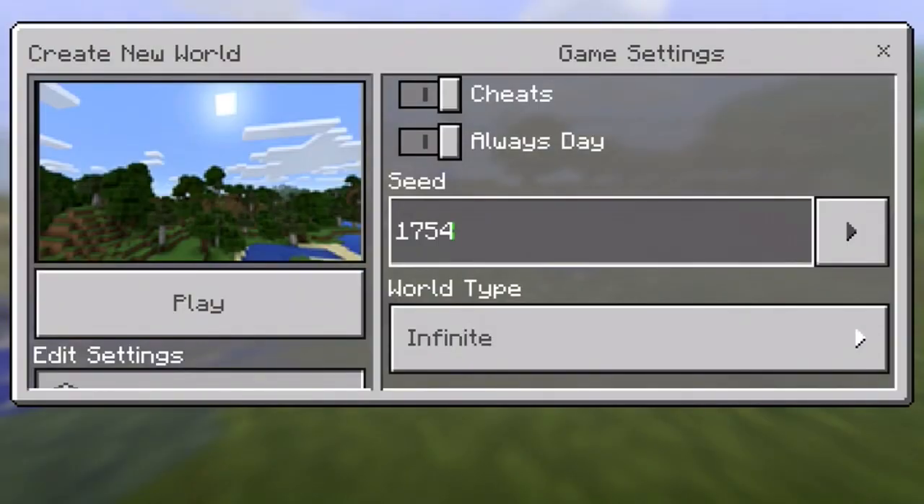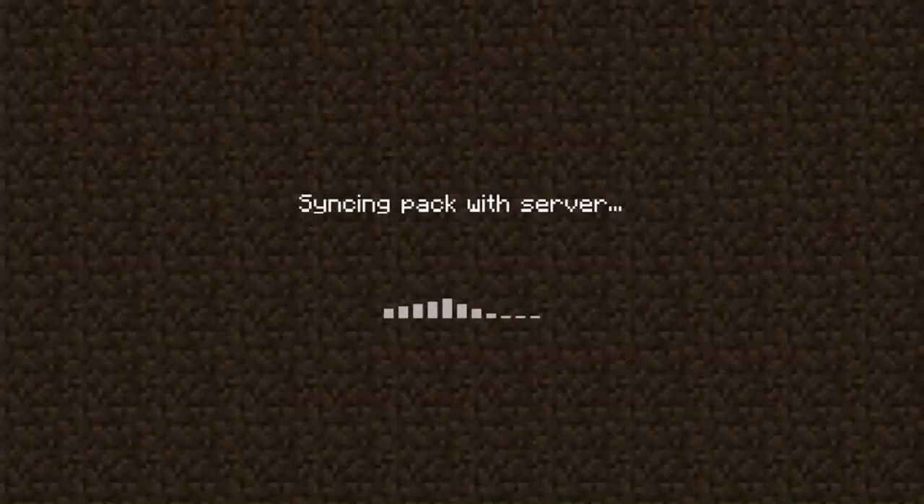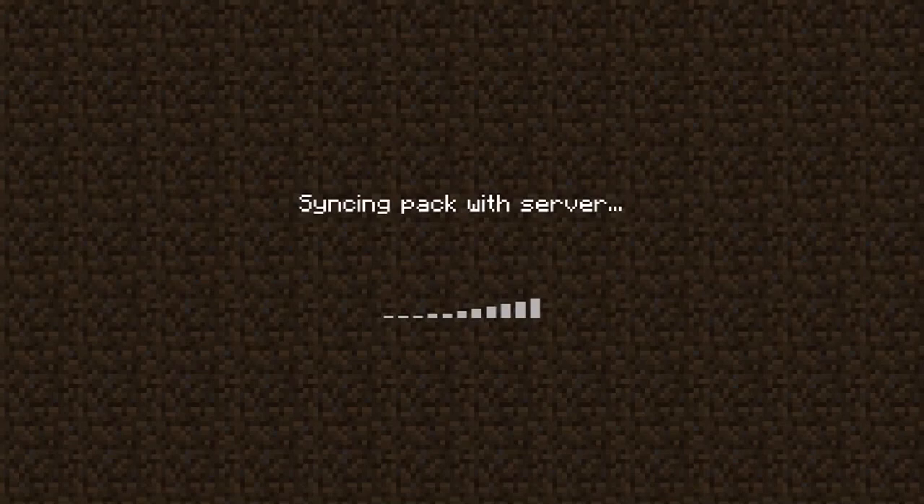Moving on to the next seed — this will be a village inside a mushroom biome. When you spawn, you should spawn in an area with a bit of grass, some sand, and also a river. All you do from spawn is go left and keep going forward until you can see the village, and by the village will be the mushroom biome.